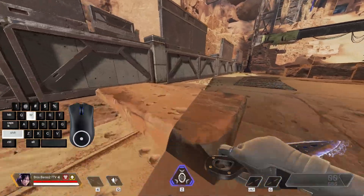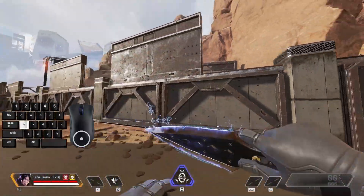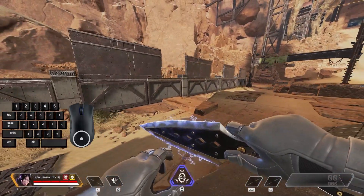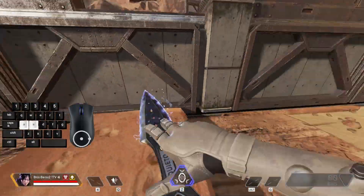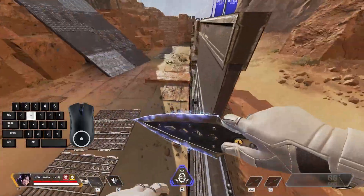When you combine that all together, it looks something like this, where you'll glide along the wall for about two seconds or so. You just have to remember to let go of W right before you hit the wall, and you want to make sure you're a little bit high above the ground. You don't want to be too low, or else it won't work properly.